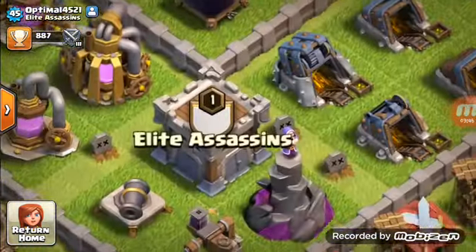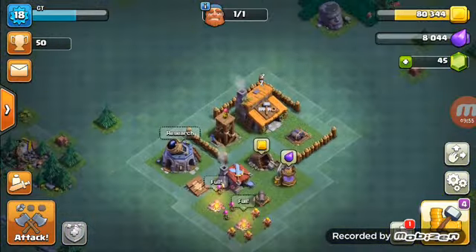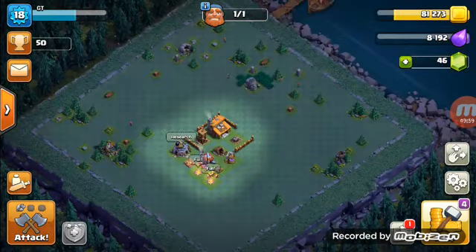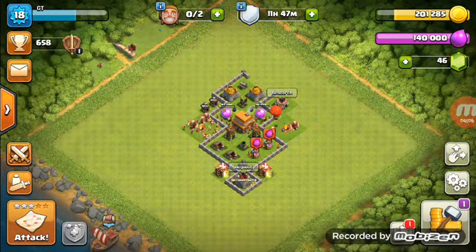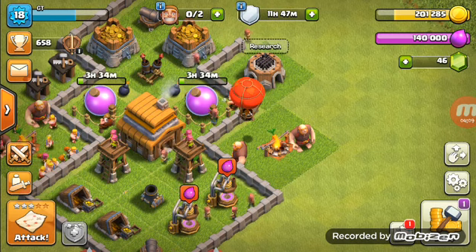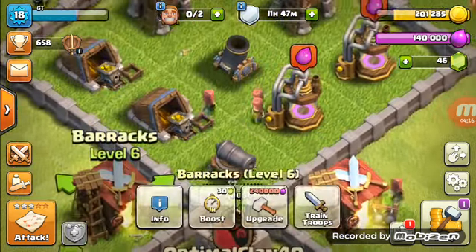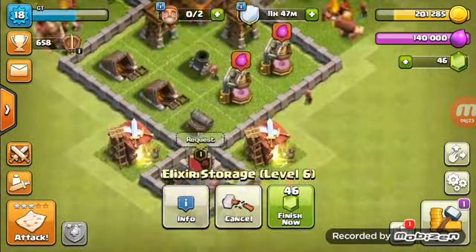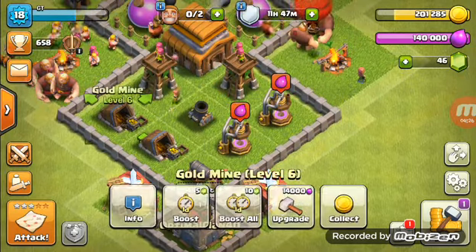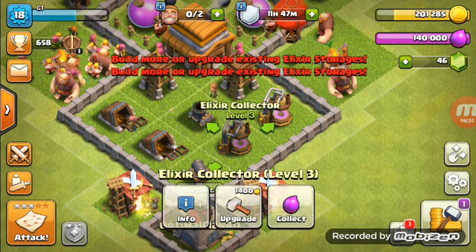I really recommend joining the clan Elite Assassins. This is a really basic, work-in-progress village. Currently our troops are getting loaded into our camps. The reason I'm upgrading these is because I need to upgrade this storage, but I'm going to hold off on the gold mines and work more on the elixir stuff.